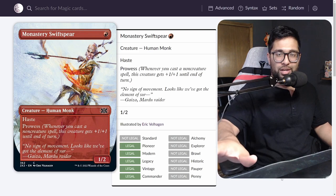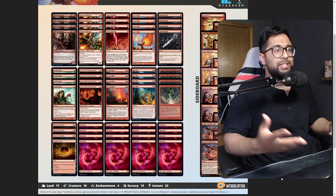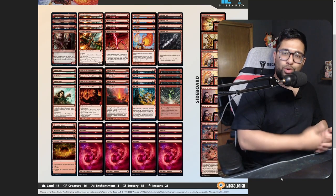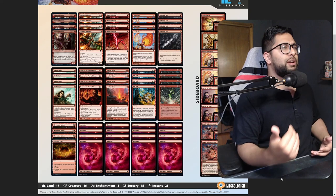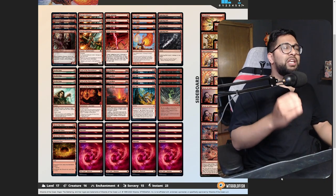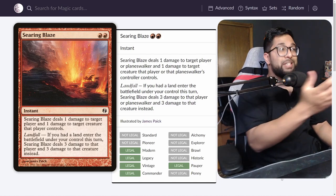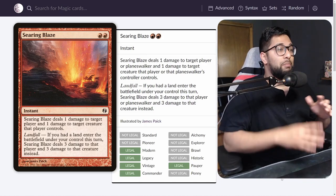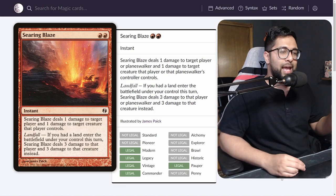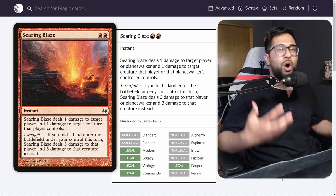Where does it fit? Obviously Burn. We had Ghitu Lava Runner before, but that needed spells in the graveyard to be a 1-mana 2/2 with Haste. Swiftspear always has Haste — even if you top-deck it, it's fine. Think about pairing it with Searing Blaze: play a land, cast Searing Blaze, destroy their creature, swing in with a 2/3 Swiftspear, and you've done 5 damage that turn. That's exactly how you want to synergize your Swiftspears.